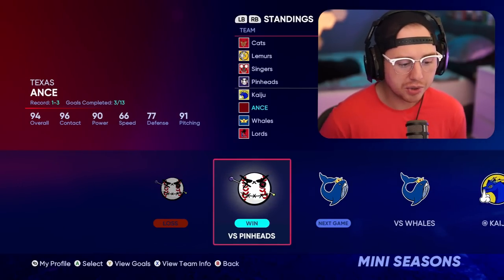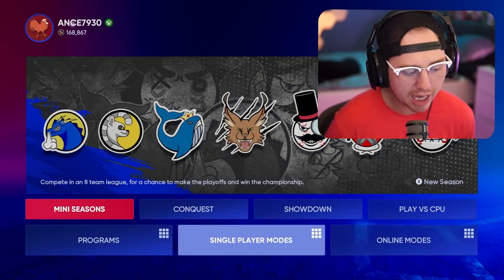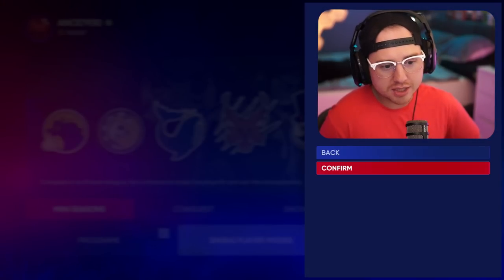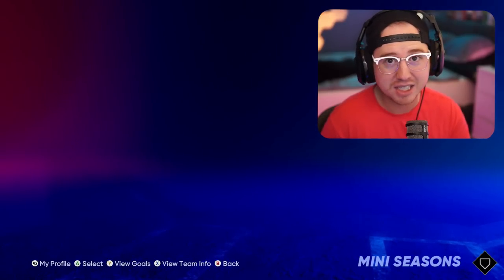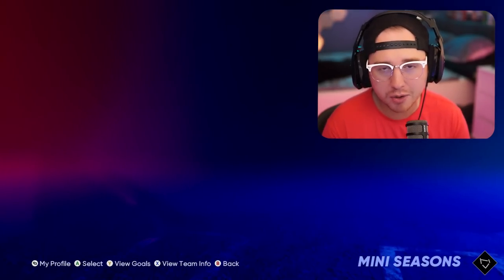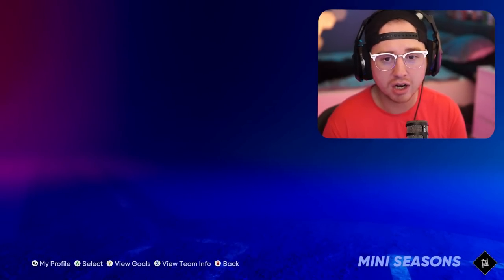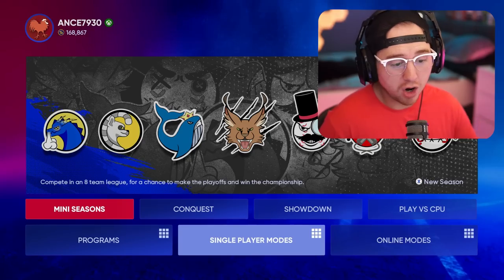Once you're backed out, just press X on Xbox or Square on PlayStation to start a brand new season. It will say the season will permanently delete your currencies — go ahead and confirm. This takes a second and you'll probably get a server error when you start a new season, but that's no problem — it will still start the brand new season.